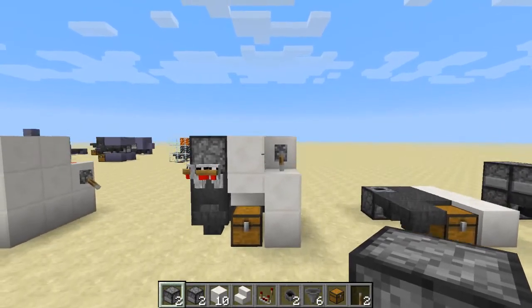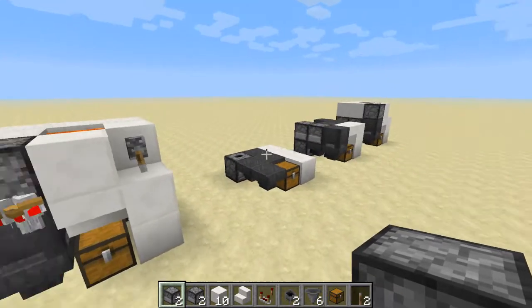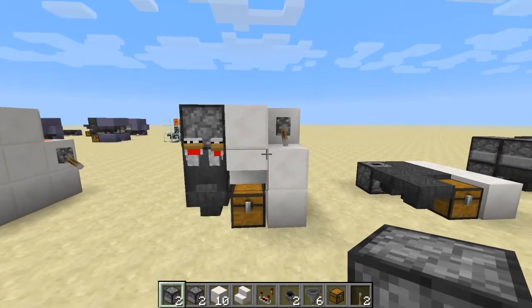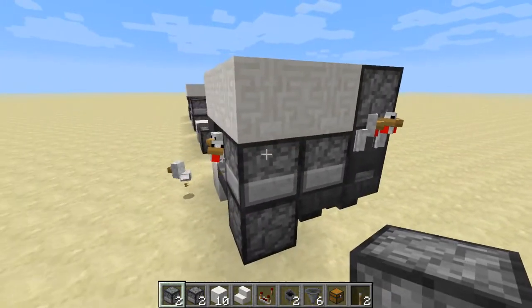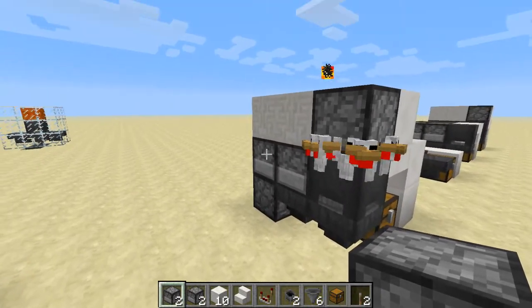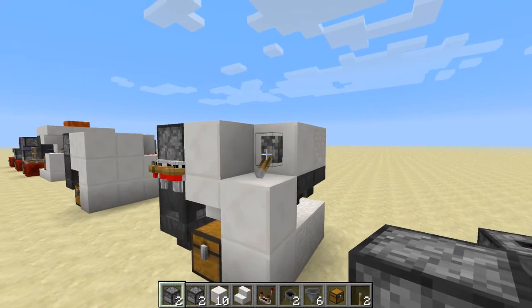Hi guys, this is the last in the chicken cube series. This chicken cooker is a little bit different than the rest — it uses a clock to fire eggs into the central cauldron where the chickens get cooked, instead of using a comparator checking whether or not an egg has dropped through the system. That is problematic in itself because we've got a clock now that we need to turn on and off.